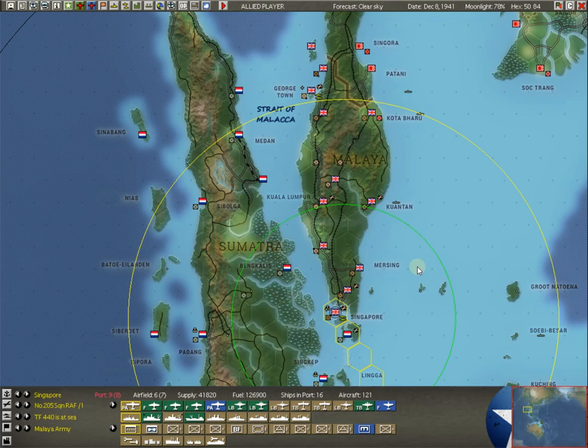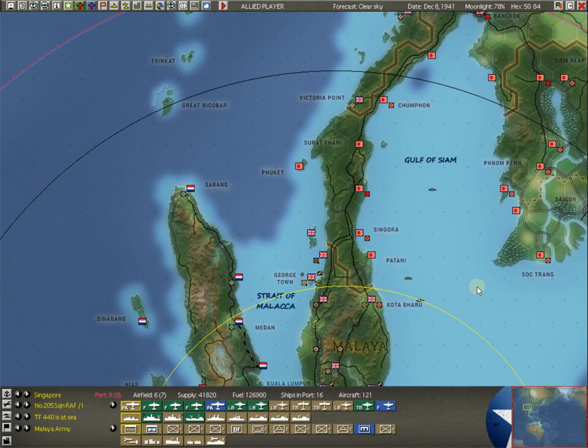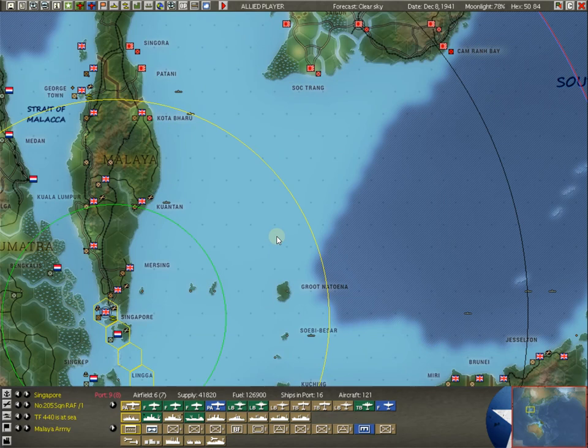We also have these Dutch subs up here that are patrolling the Gulf of Siam. If we look at our patrol zones, you can see we are all over any of the shipping lanes that will be coming into Kota Baru. One thing you do have to watch out for - and we have left a delaying force there - is at Mersing. Many times a good Japanese player or the AI will land or try to land at Mersing because it kind of cuts out all of this foreplay.